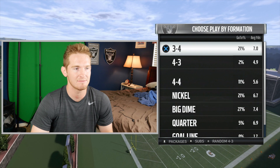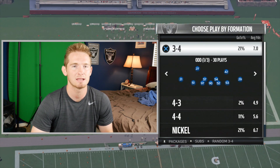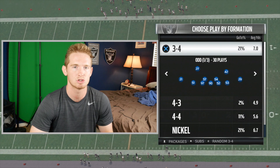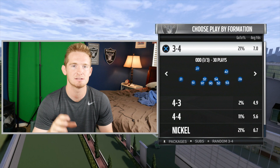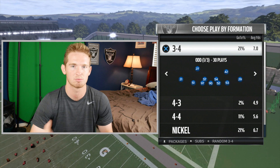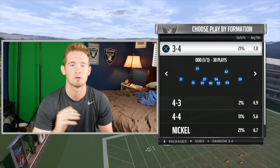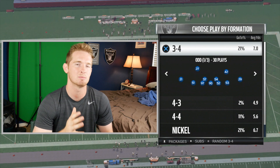This year with Madden 18, they really changed it up. Now you have to match personnel if you want to stop the run. I'm in practice mode right now for Madden 17. For those of you who don't know what personnel is, it's the type of players your opponent has on the field. When you're playing a game and your opponent picks their play, in the bottom right it will show — for example, one tight end, three receivers, one running back. That is your offense's personnel. If you guys are experienced football or Madden players, feel free to skip this part, as I'm just going to be going over what basic personnel means on defense.